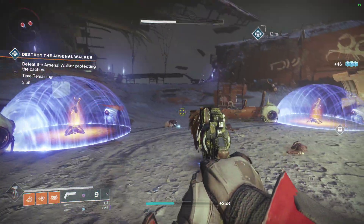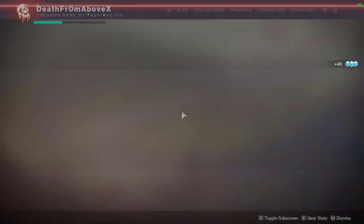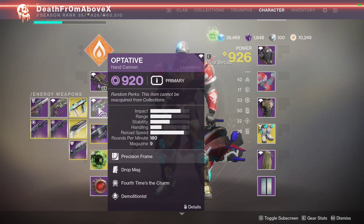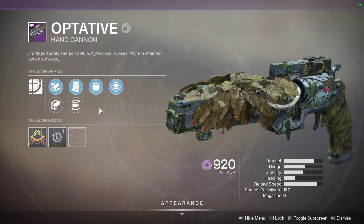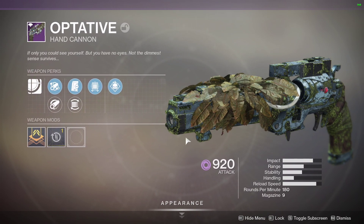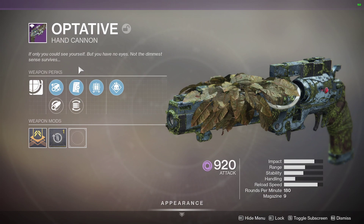This is the hand cannon — a 180 hand cannon. Let's take a look at the gun. What I like to do in my god roll guide videos is take a look at the roll that I have, then go over all the rolls you can get, which ones I like, which ones I recommend. This is the Optative hand cannon. 'If only you could see yourself, but you have no eyes. Not the dimmest sense survives.'